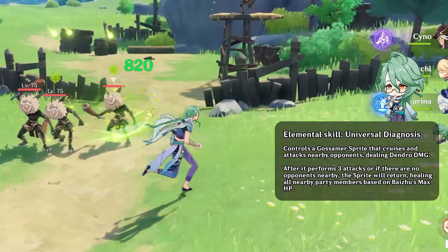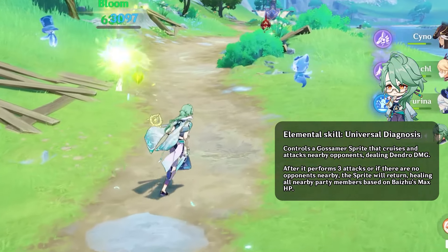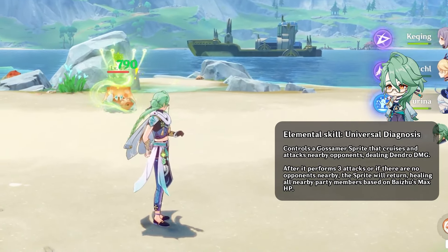Baiju's elemental skill fires a homing projectile that deals 3 instances of dendro damage and returns to heal all of your team. In scenarios with multiple enemies it can either attack 1 enemy 3 times or bounce between multiple enemies.